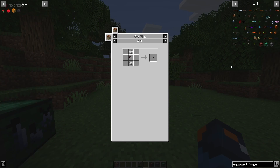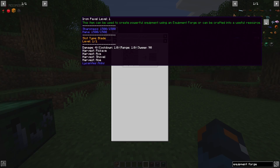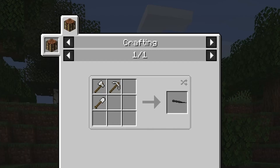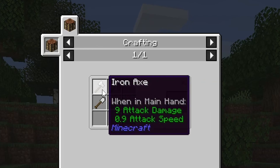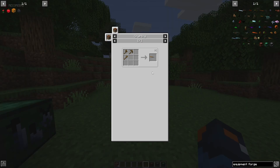There are also two craftable blades you can add to your weapon: the wooden paxel and the iron paxel. Both are made through three tools — the pickaxe, the axe, and the shovel — made in that order. To start out you can make a wooden paxel, or if you have enough iron, you can make the iron paxel.